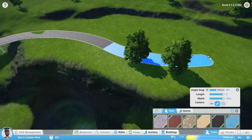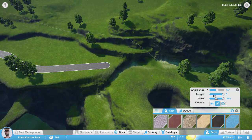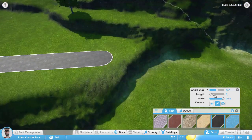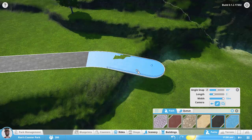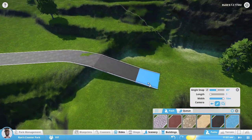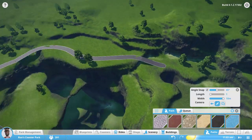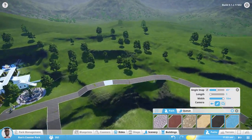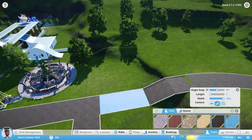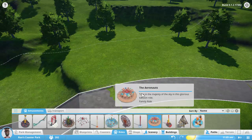We're going to have this nice curved path here like that, then curve it like that, then go straight, then shorten it. We'll just delete that extra bit — tricked ya, path! Oh look at that — okay, that is a good area for our kitty rides. We can put one here. I'm going to leave that one there just so we don't have people leaving the park. The kitty rides — we've got the Aeronauts here.